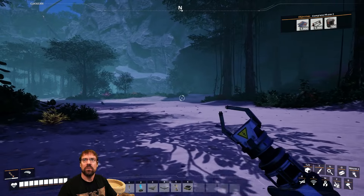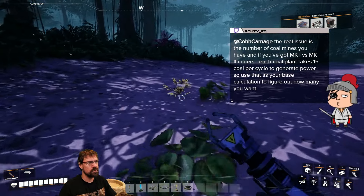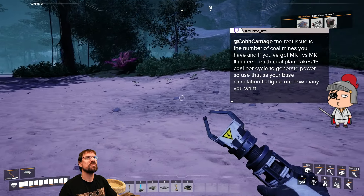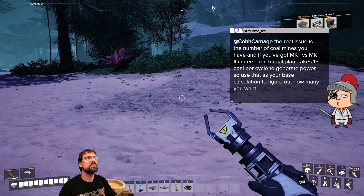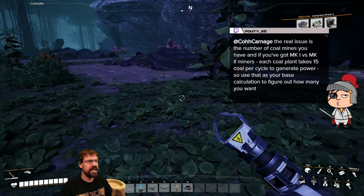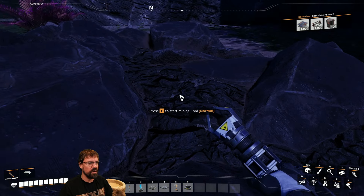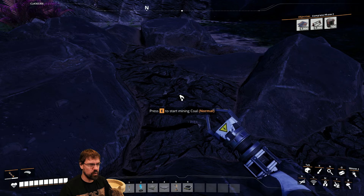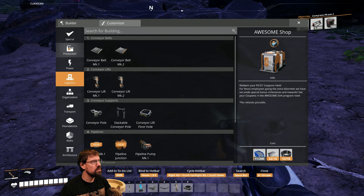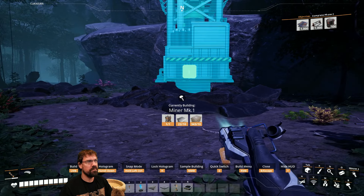Chat provides coal generator math: each coal plant consumes 15 coal per cycle to generate power. A normal MK1 miner outputs 60 coal per minute, not 45 as initially assumed. The streamer thanks chat user Dimitri for the correction and uses this as the baseline to figure out how many generators they can support.